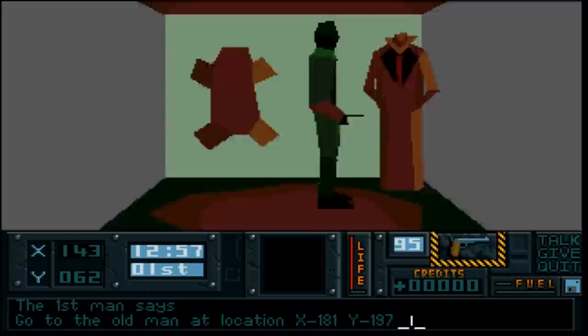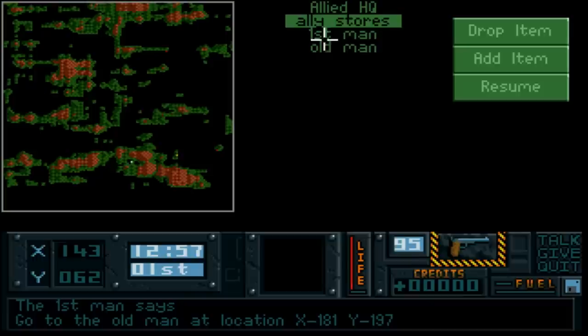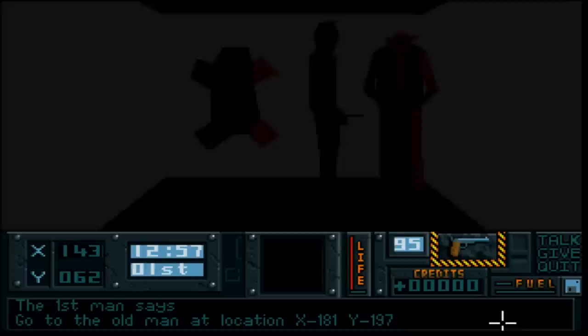If we go to the logbook and select 'Add item', we can add any name we choose - 'Old Man' - and the coordinates are at the bottom: 181, 197. There he is on that little island, so that's how far we have to travel in that general direction. Let's get on with it.